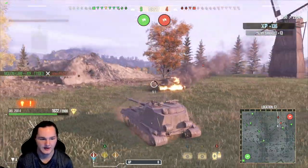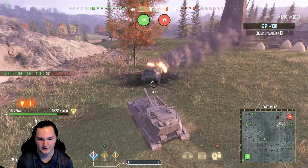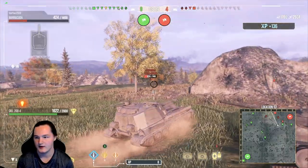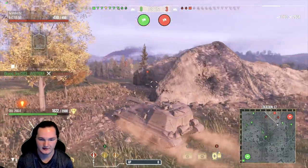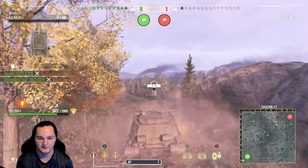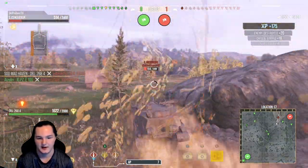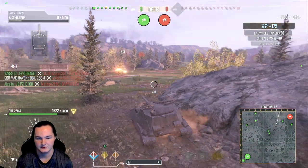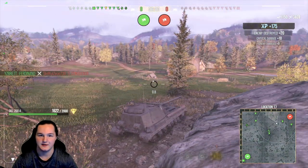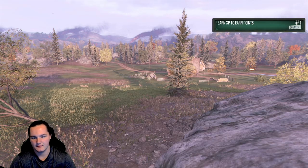And there we go — bouncing, I don't even know what I bounced. Might have been a high explosive since he was aiming at a Bat Chat in front of us. So far, not a bad lineup, not a bad match. This went decent. It's not like I got to show off everything that this tank is capable of. I hate artillery — but I love the fact that I got to kill it. And on the enemy team, we have an AFK super Conqueror, which does hinder your team quite a bit.